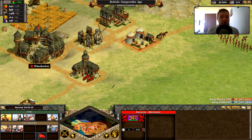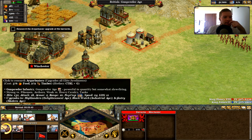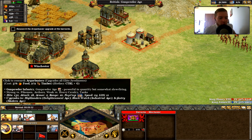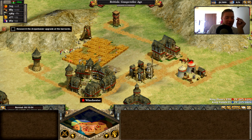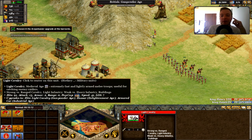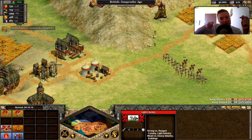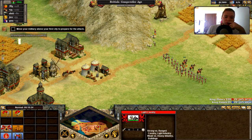I select the barracks — the raggedy-looking building. The top row shows unit upgrades. Below the elite javelineer is its upgrade: Arquebusier. I research the arquebusier upgrade — costs 376 food and 272 timber. Strong vs. pikemen and archers, weak vs. heavy cavalry. Weak vs. tanks. Well, what kind of man isn't weak vs. a tank? The cavalry just run at them head-on apparently!